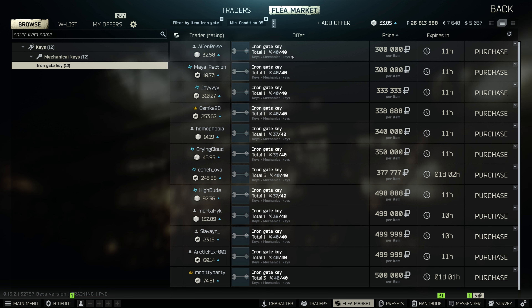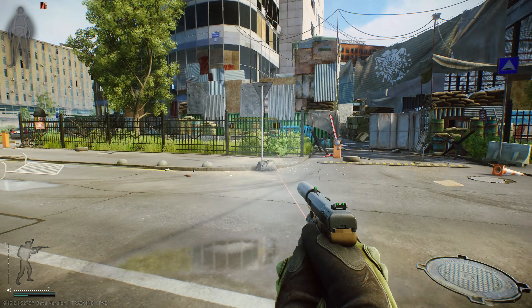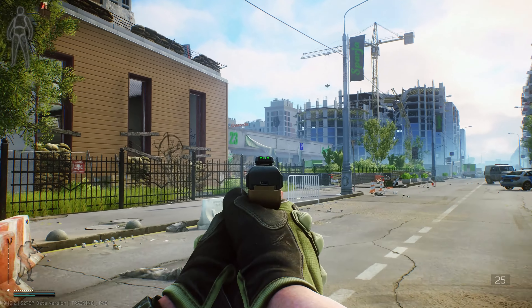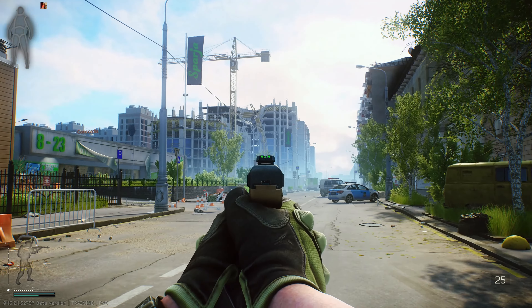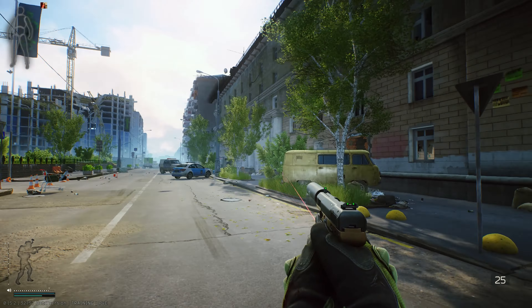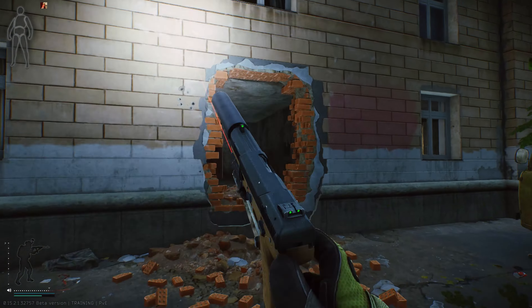We are going to head through to Chekanya Street and it's going to be located in the Check 15 building. From the start we are going to head through to the Lexus building, and on this side you can also see the market with the fallen crane extraction. There's going to be a gap in the wall that we need to enter.